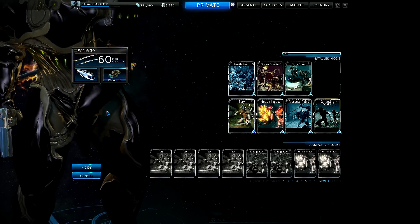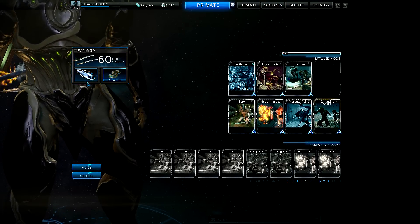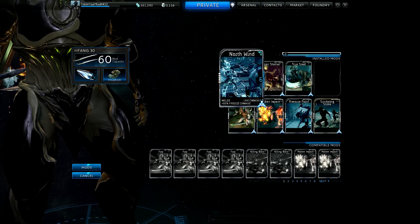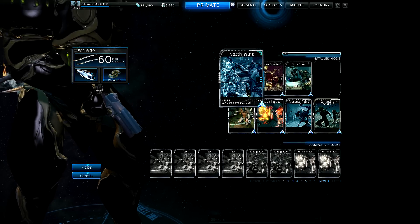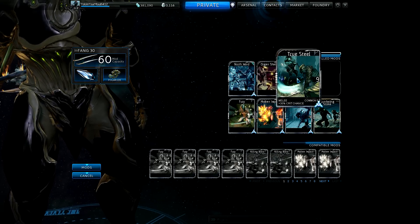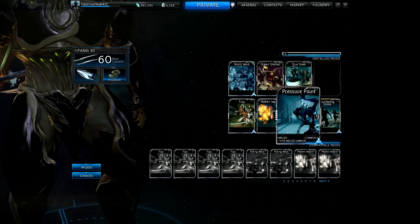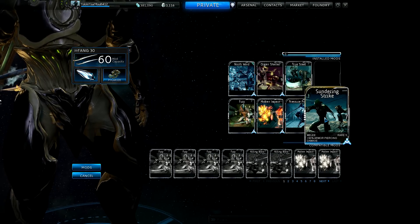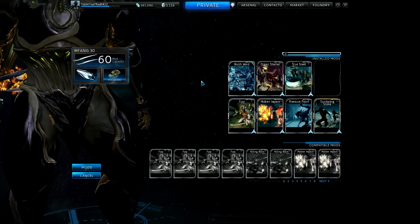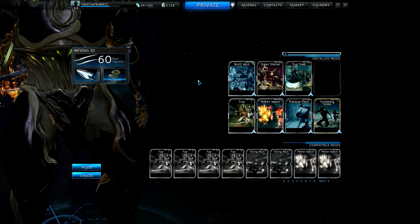Moving on to the build I use for my Fang Blades: level 30 with a catalyst. I would use North Wind maxed out in its polarity slot — it comes with one sideways D-looking polarity slot. Then Organ Shatter maxed, True Steel maxed, Fury maxed, Molten Impact maxed, Pressure Point maxed, and Sundering Strike maxed.